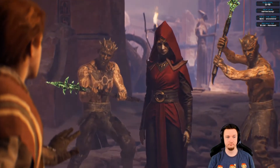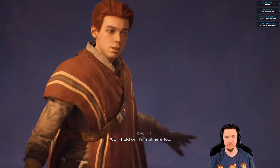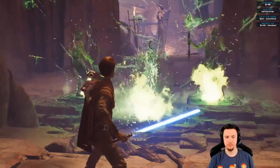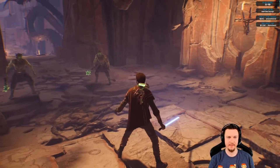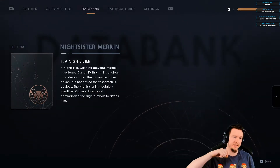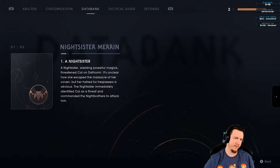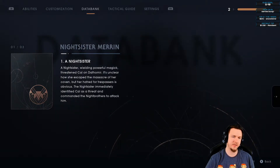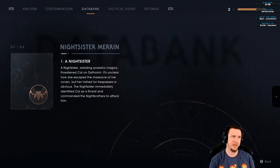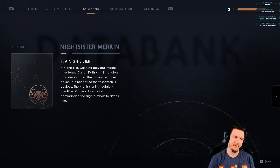She says: 'Brothers — an intruder!' BD-1 identifies her as Maron. It's unclear how she escaped the massacre of her coven, but her hatred for trespassers is obvious. The Nightsister immediately identified Cal as a threat and commanded the Night Brothers to attack. The game looks really cool — still planning on playing it? It's good so far, recommended.